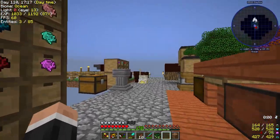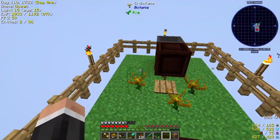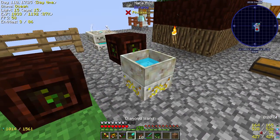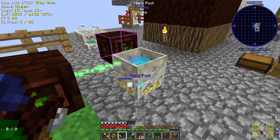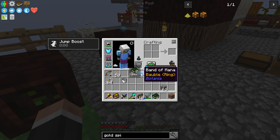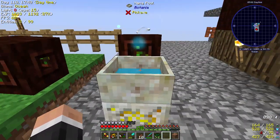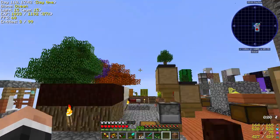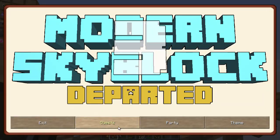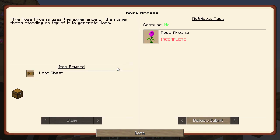So last couple of episodes, we've been in Botania and I've been mightily enjoying myself and messing around with Botania. But look, we still haven't got a full mana pool yet. We're going to need to step up our mana production, and I think the way we're going to be doing it is using the Rosa Arcana.